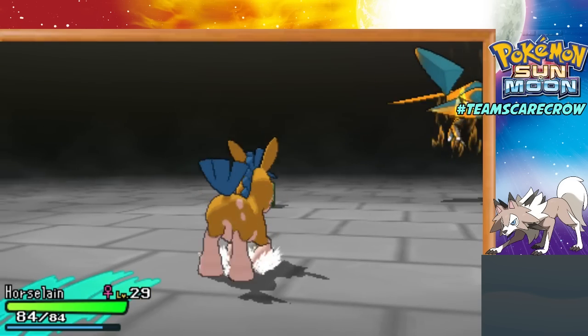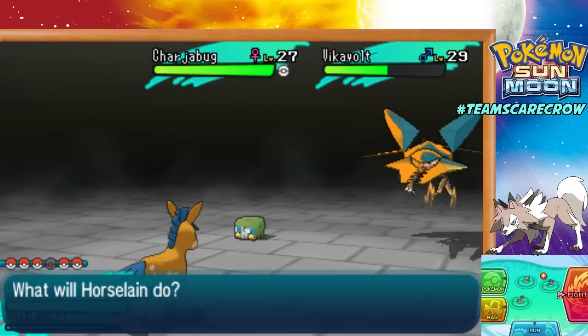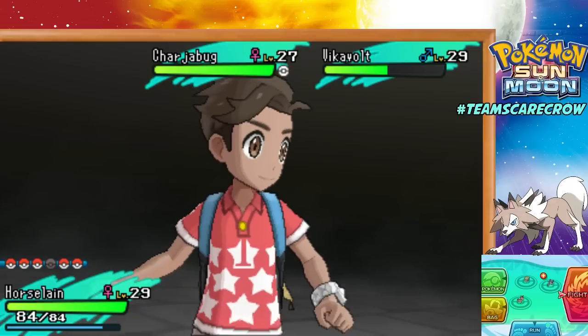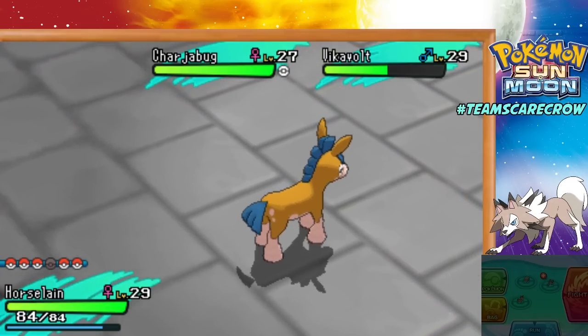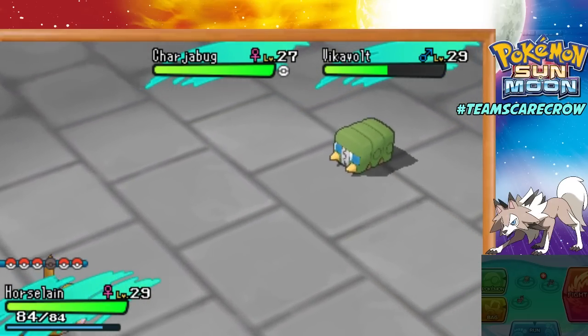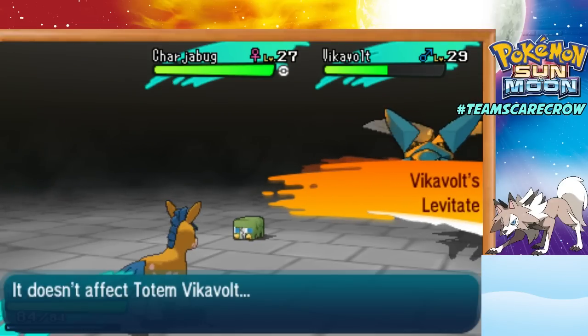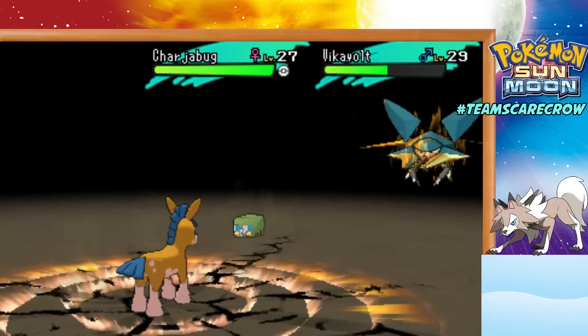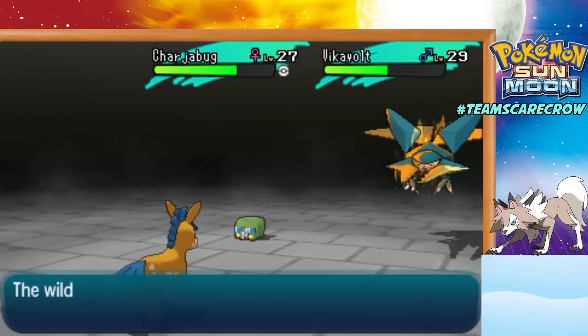So Horselin will do a lot. It does have the Stamina ability, which means that every time it's hit with an attack, its defense gets boosted. So that's going to be extremely valuable here. And I can also just spam Bulldoze for a while to hit both of the Pokémon. Wait — it has Levitate! Vikavolt has Levitate, so Bulldoze won't affect it. It'll at least hit Charjabug.